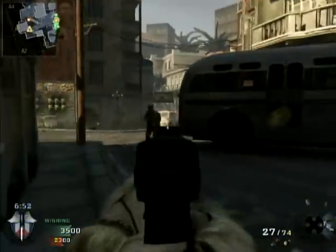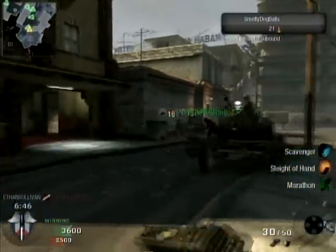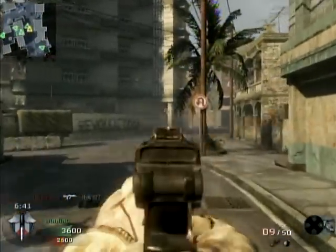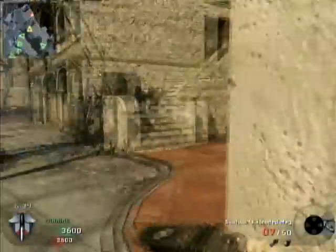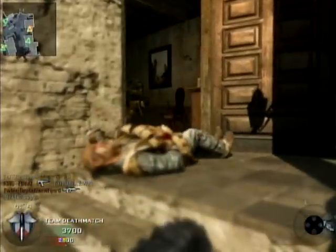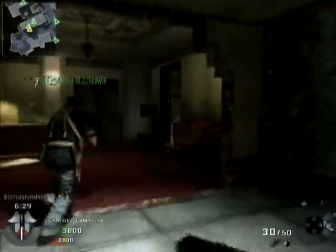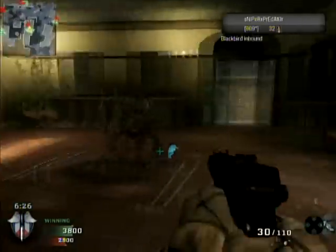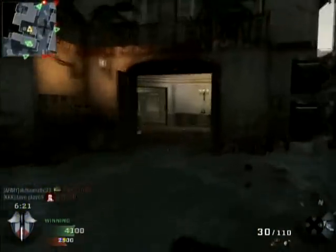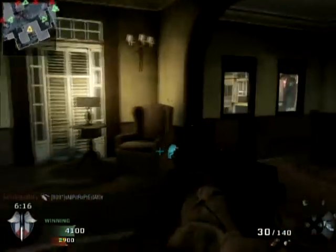I'm hauling ass with this Scorpion — I recommend this gun a lot. I haven't unlocked that many weapons. Since I'm always level 30 on one name and 30 on another, I've unlocked basically the same weapons: the AK-74U, the FAMAS. I mainly use the AK-74U, Scorpion, FAMAS, and the Galil — and the Galil is by far one of my favorite weapons.